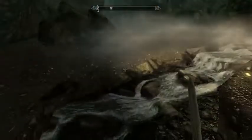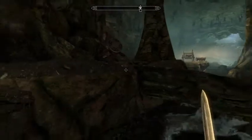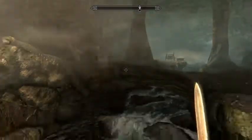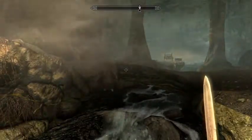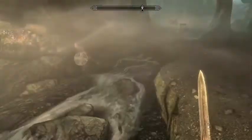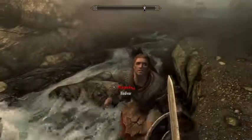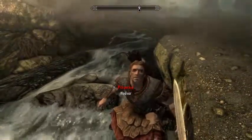Alright, so what you want to do is get him on this side of the bridge, because that way he can't really go anywhere. Come on, hop down here. He'll follow you a little bit, and then all you do is crouch down and just start wailing on him.